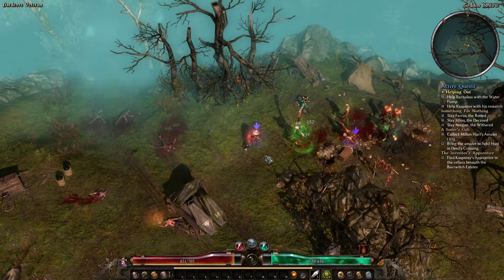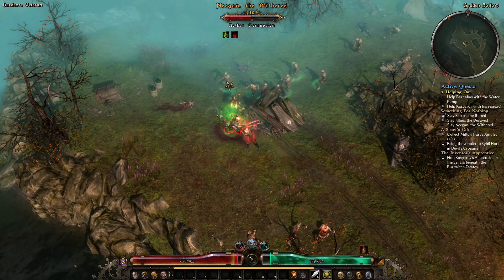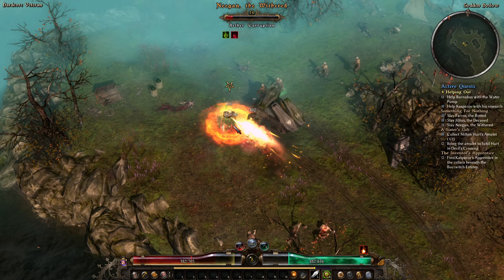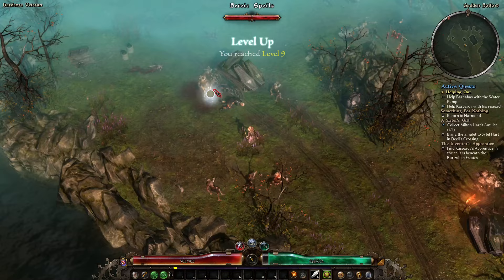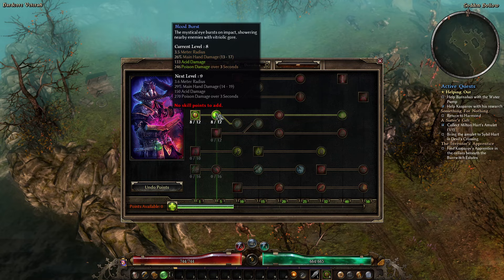Here's Negan the Withered — this is the third of our colored zombies. He's a fire color and you don't want to be in that red circle. That 10% fire resistance is helping a little, but it's the fire damage combined with his friends that's the real problem. Level 9 — another point in the bar, more points into Blood Burst.